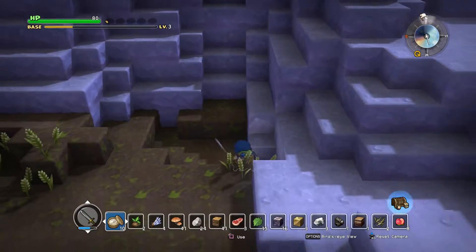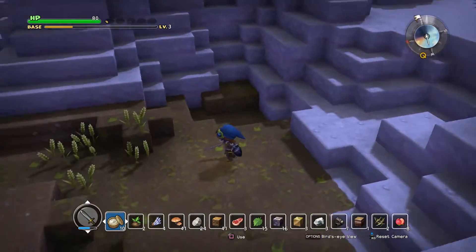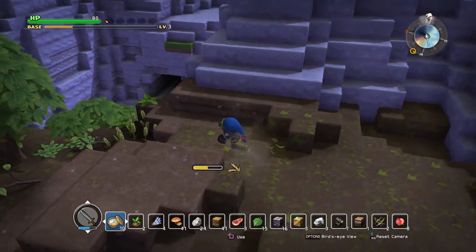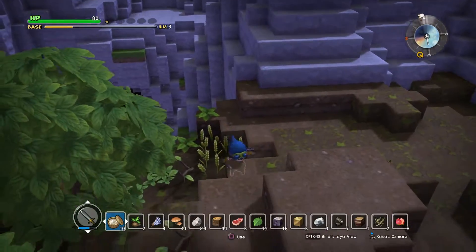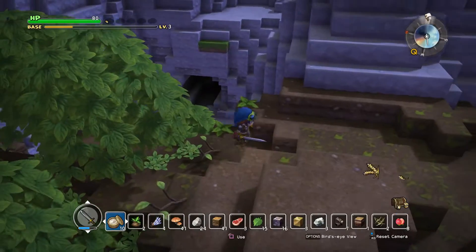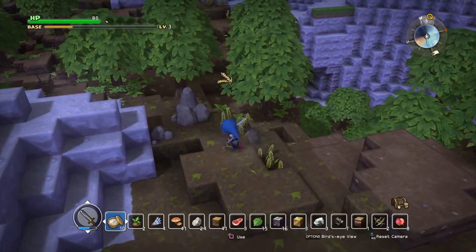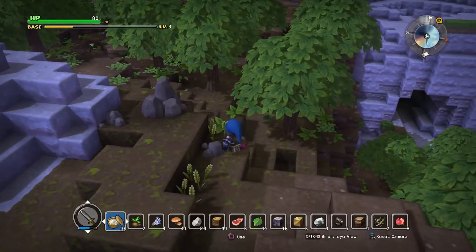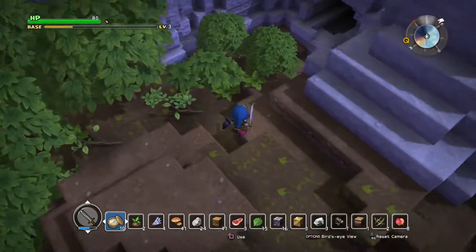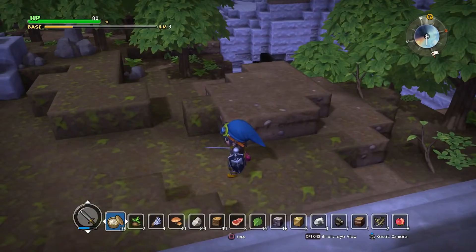I'm gonna grab all of this that's in the area and go home and cook it and get rid of Pippa's quest. I've been doing a little bit of exploring in this area because I was actually farming, and I found a couple caves. So once we go back and finish Pippa's quest and possibly get the next one from her, we're gonna come back and check some of these caves out. I think I got all the wheat in the area.